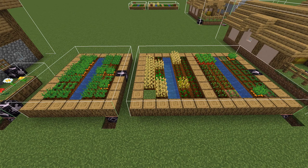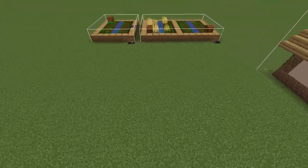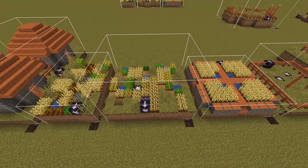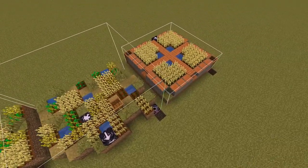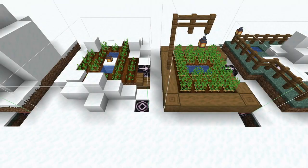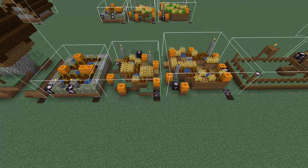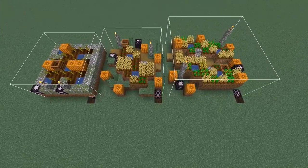Moving on to plains biome villages, both the big and small farms have been updated to include composters. The savannah village has had all three types of farms updated, with composters in the corner of the large one and centrally placed in the smaller ones. Snowy villages had two small farm variants — both updated with a composter each. Taiga villages also have all three farm types updated, all now featuring composters.